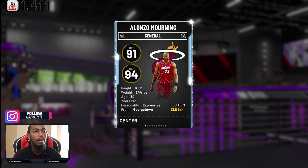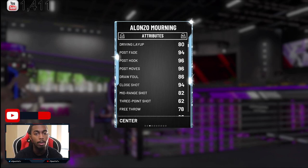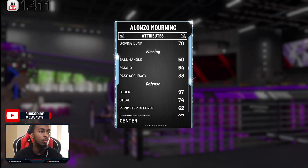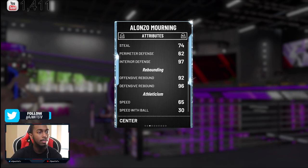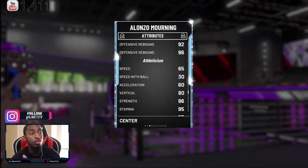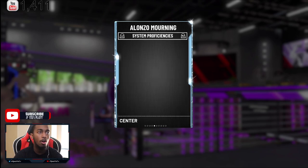Looking at the stats — not that bad. Jump shot was pretty tough, but he has an 82 mid-range, 94 close shot, three-ball at 62. Everybody keeps hype-boxing like Alonzo will be a three-point shooter — no, he will not. Standing dunk at 98. Steals at 74, blocks at 97, interior defense at 97, offensive rebounds at 92, defensive rebounds at 96. Speed is slow — molasses — 65 is his speed. And it looks like this year it's only plus three with shoes, not plus five, so we won't be raising his speed up to 70. Strength at 96, stamina at 95, hustle at 95.